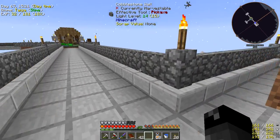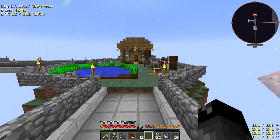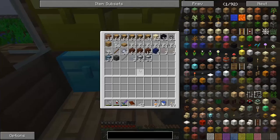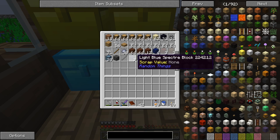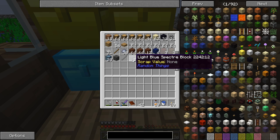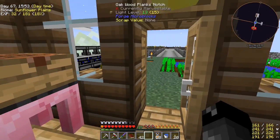You guys told me in the comments that those specter blocks we received as a reward are unbreakable, so I shouldn't put them down. I'm glad I didn't try. I don't know if there's some special thing you can do - maybe there's a special wrench from Random Things - but as far as you guys have told me, they are unbreakable, so we will not be using them.